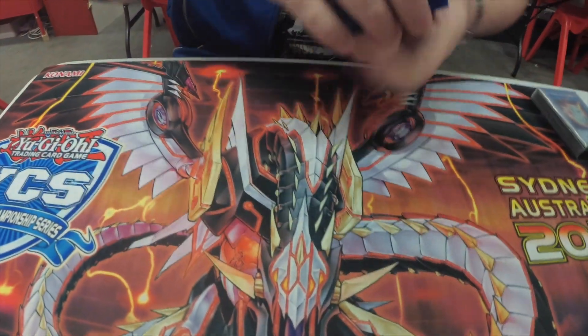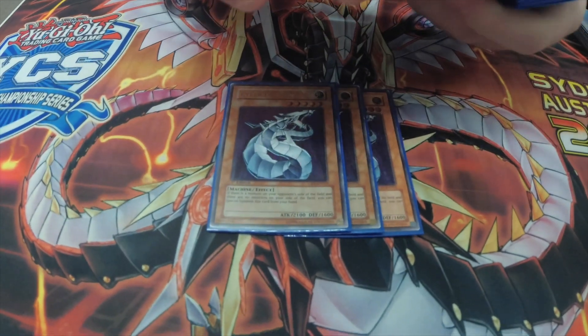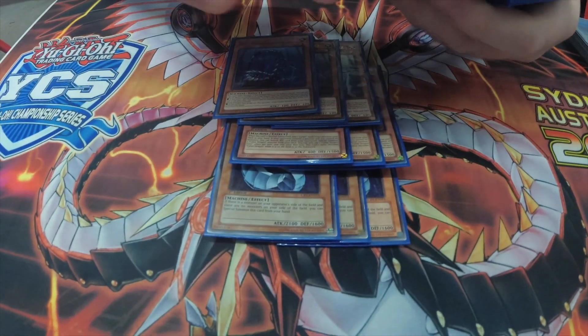Sure. So it's pretty much just some tweaking on formulas that we're all fairly confident with. Standard package: three Cyber Dragon, three Core, three Hares, and two Nacht.